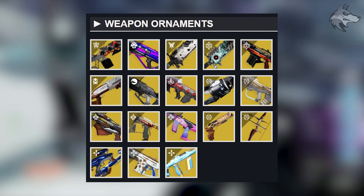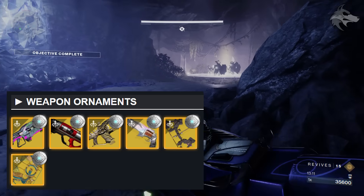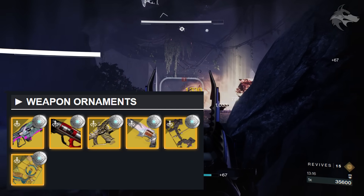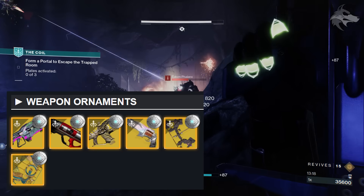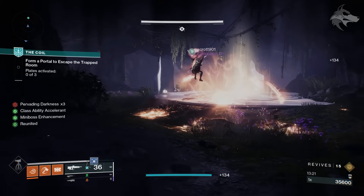However, versus the one Bright Dust exotic weapon ornament that we'll get this season that's new, there are a whole bunch which will be silver only — that includes the new Thorn ornament, the ornament for the new exotic bow, and a couple of others. So share your thoughts about that down below.